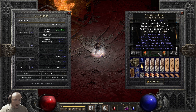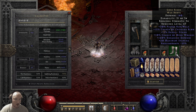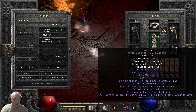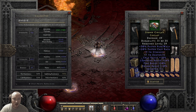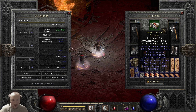I hate having to repair two axes — I already have to repair this one. So we got Arachnid Mesh, another FCR ring, we got Gore Riders, we got Fortitude, High Lord's, Enigma. Then this circlet I found the other day — 30 faster run/walk, 20 faster cast rate. I think it had nine strength on it, might be wrong, might be seven dex, and then it had 14 lightning res with a socket.